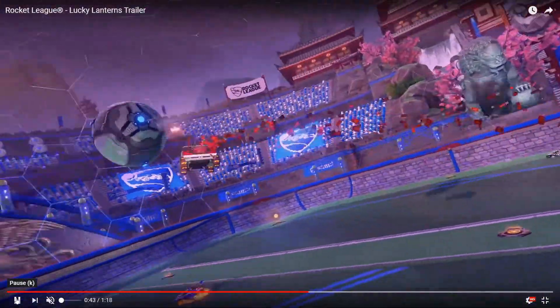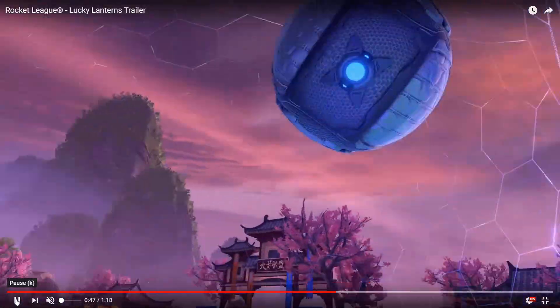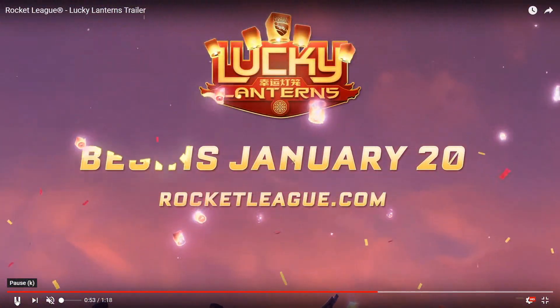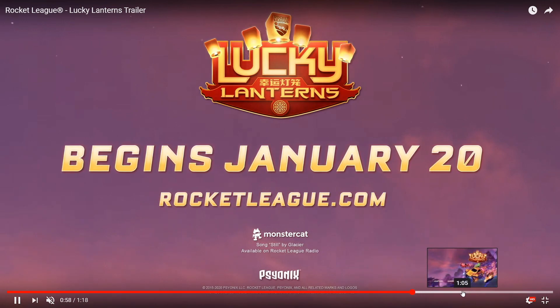Hell yeah. The question is, is this going to be blueprint items or going to be like an event? There's actually gold, and the dragons come out of the gold. And there's a lucky gold as well. This is really cool. Begins January 20th. Hell yeah!